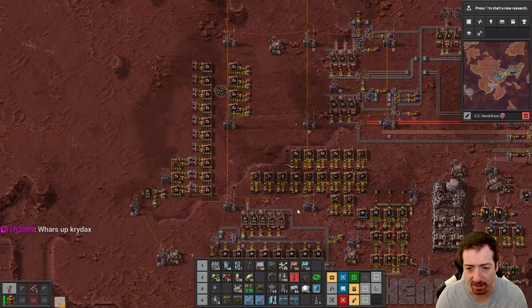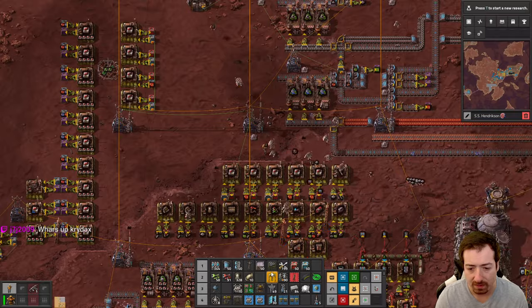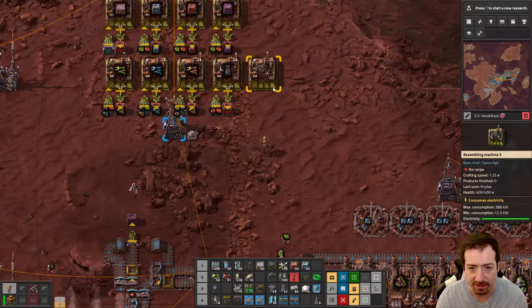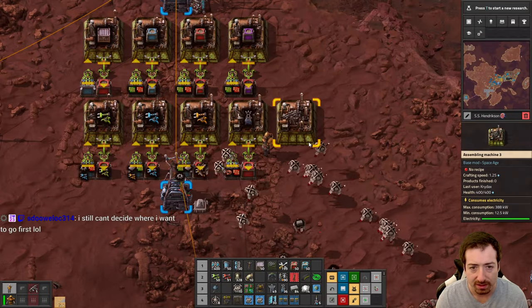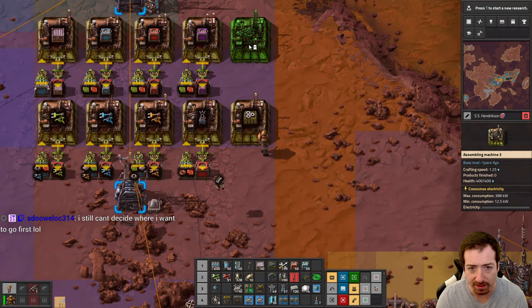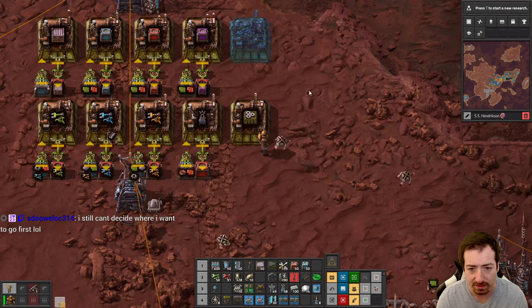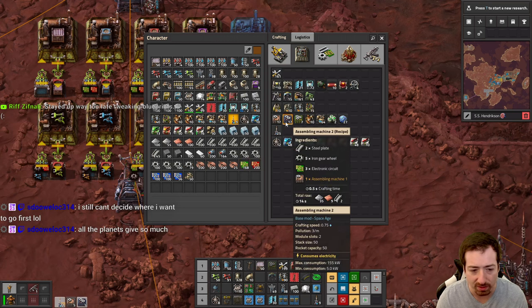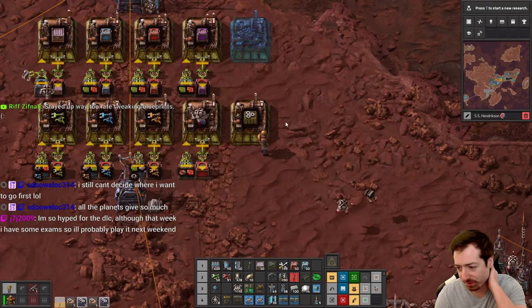We need to automate assembling machines — that's what it was, I knew there was something we hadn't done. So that also means we're going to need to automate... oh crap, I don't want to handcraft quality modules. I'll have to use some blues for a minute.